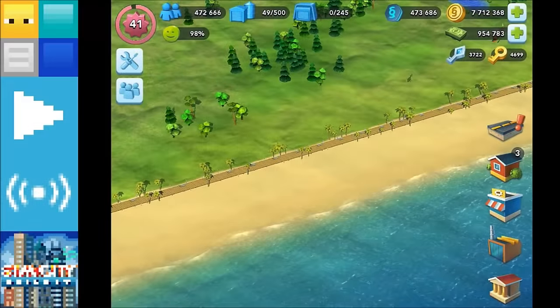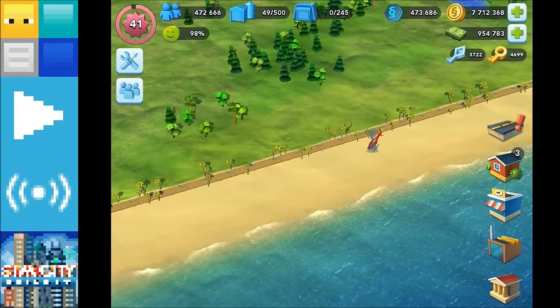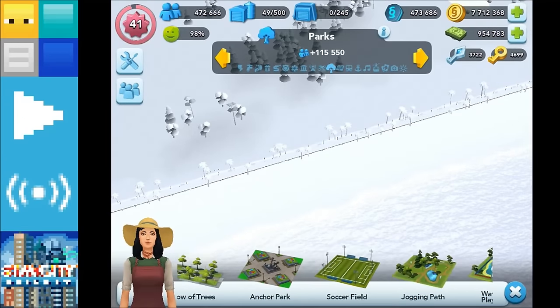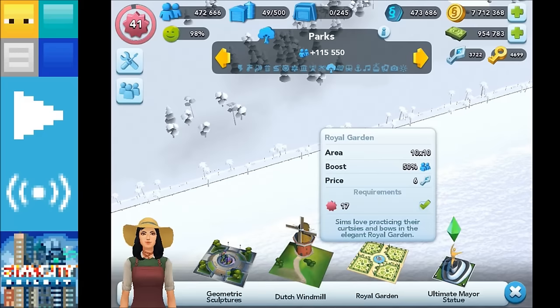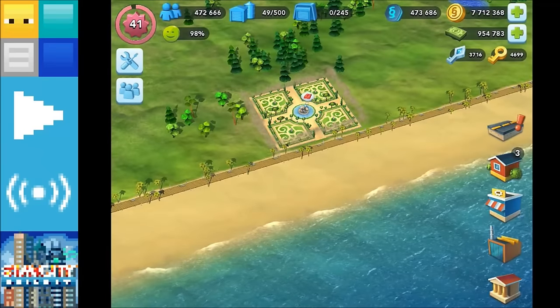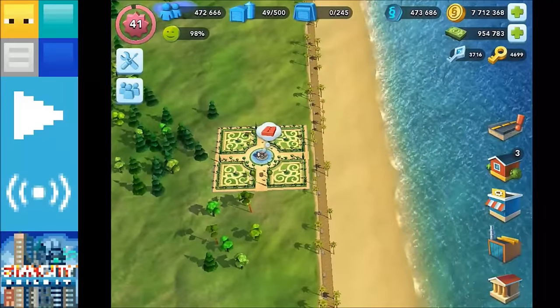We're going to go ahead and start our build now. We're going to tackle Grant Park — Millennium Park in Chicago — and I want to build it around that Royal Garden area. It's one of the parks from the specialisations. Let's grab the Royal Garden and that will help us to build stuff to a rough scale. Let's pop that down — that's a good first piece of the park and a piece of the puzzle.